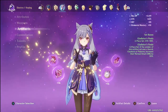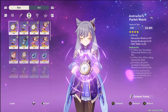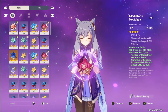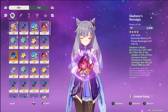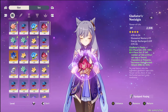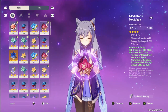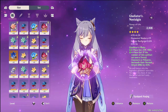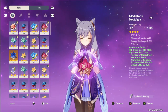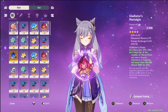Let's go over her artifacts. After I posted the last video, I was farming some bosses and was able to get a better set of Gladiator pieces. For the flower, I got HP, which you always get — it's always HP. I got attack percent on there as a substat, which is always good. Attack percent boosts all damage.